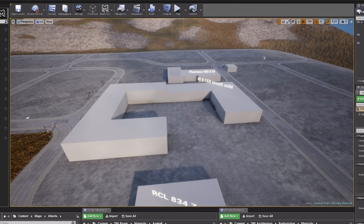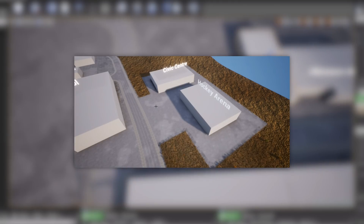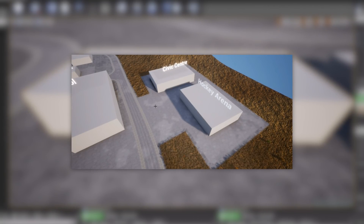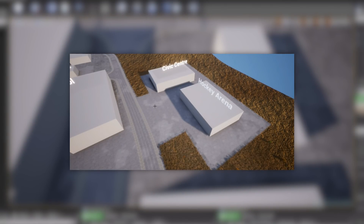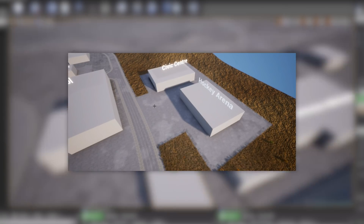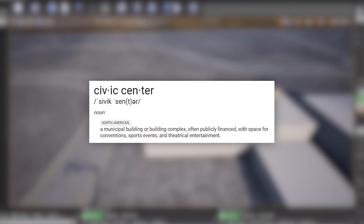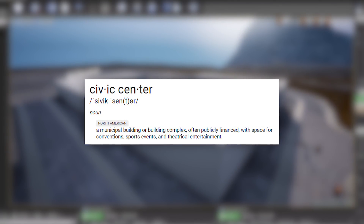There are two more locations that we are unfamiliar with. We have a hockey arena where we could skate around — that would be cool to see. Importantly, we could probably find some of the backer jerseys there, since one of the backer perks lets you put your name on a jersey, and maybe that'll be inside one of the arenas. There's also a civic center. For those that don't know — like me, I had to search it up — it is a municipal building or building complex, often publicly financed, with space for conventions, sport events, and theatrical entertainment.